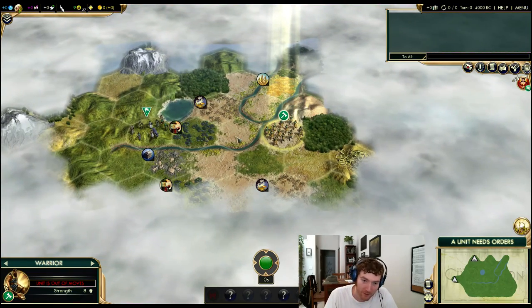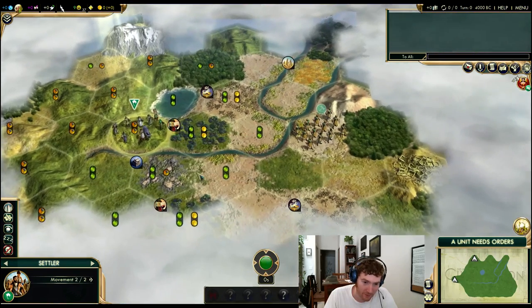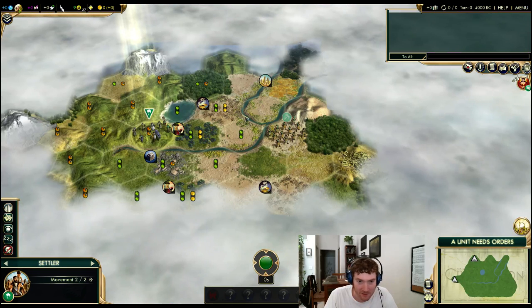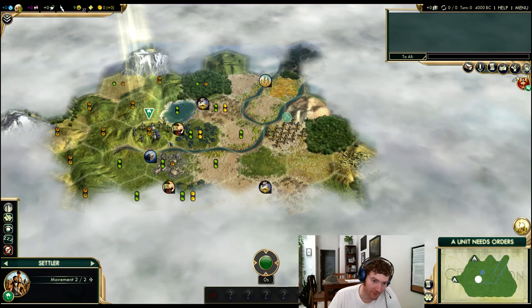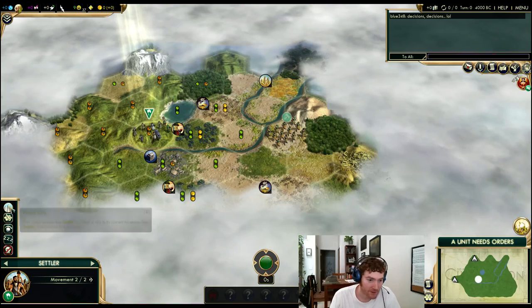I pick up the wheat, keep these floodplains here, but I need to lose the production. I'm actually tempted to settle directly in place. I like to keep my hill. The only reason I would potentially settle here is if I was going Liberty maybe — this could be Liberty lands. I still see just the two luxuries. It would be nice to settle on that, but I don't think so. I think I'm going to settle directly in place.